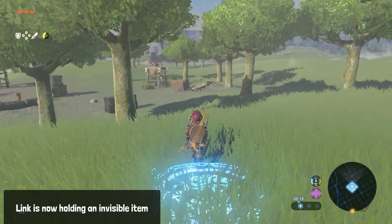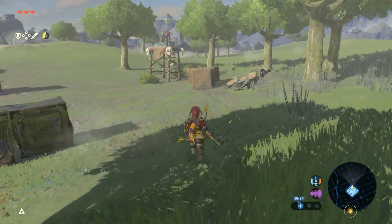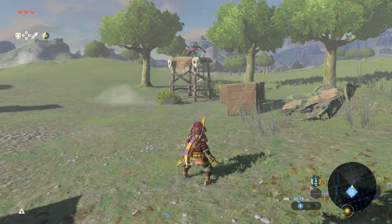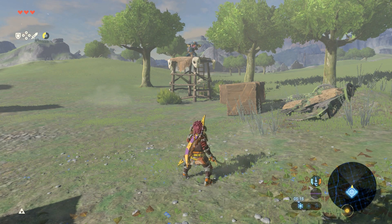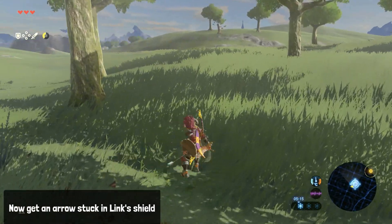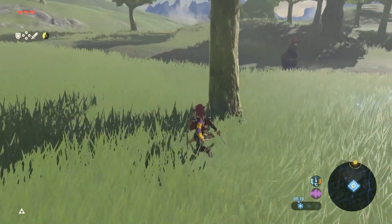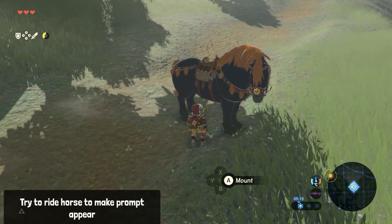However, we're not out of the woods just yet, because here comes the annoying part. You need to collect an arrow as Link is riding a horse. Problem is, the only way to do that is to have never collected any arrows at all by this point. If you've done that, you'll now need a wooden shield. Equip it, stand near some enemies with bows, then use the shield to block the arrows, which will get stuck in Link's shield. Now ride your horse — you'll get the prompt for the arrows as you do so.